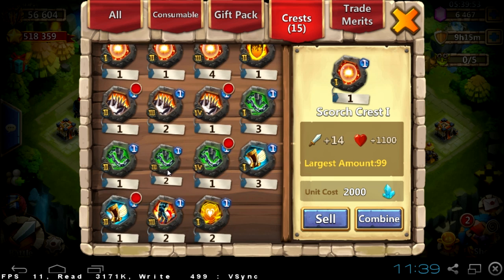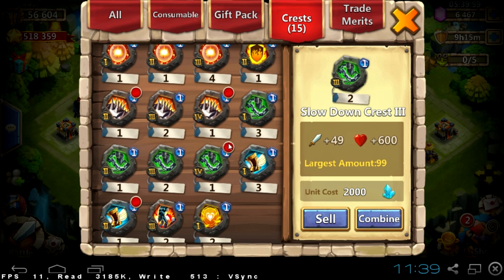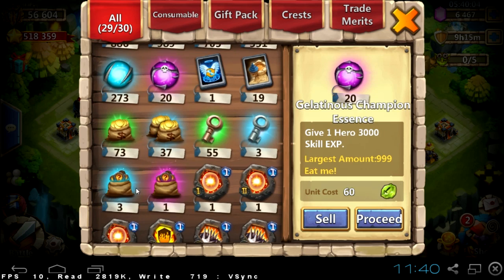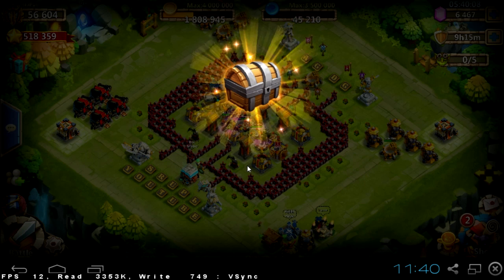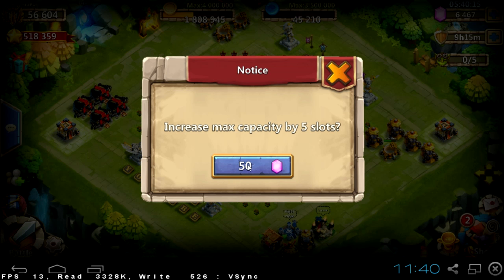You can see these six with red dots — these are the new crests we found in our green crest bags. Right now we move to the blue, which are rare crests — let's see what's inside. Deadly strike!